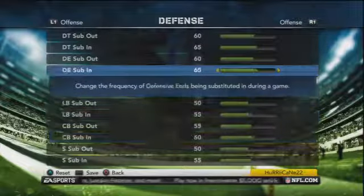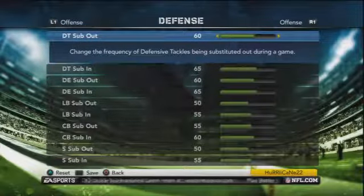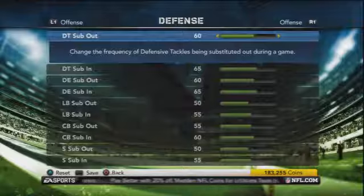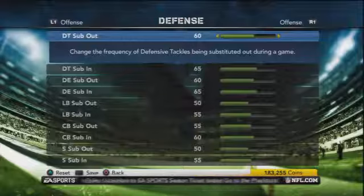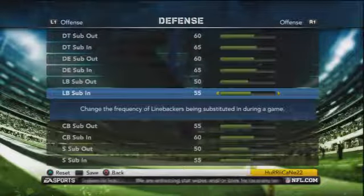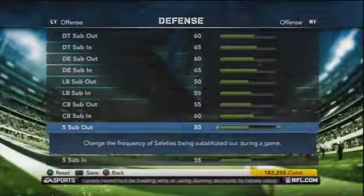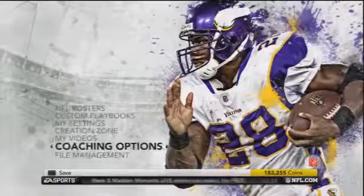On defense, I've been messing with fatigue a little bit because guys like Christian Ballard and Everson Griffin were coming in and dominating offensive lines since they're fresh while the offensive linemen on the other side are very tired. So I turned down the fatigue a bit to keep my defensive linemen in the game longer. Linebackers I don't like to rotate since ours aren't great in Minnesota. Cornerbacks and safeties I keep the starters in as well. You can do what you want with auto subs, but that's how I use mine.